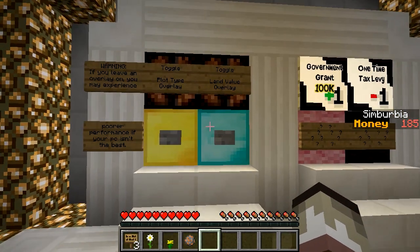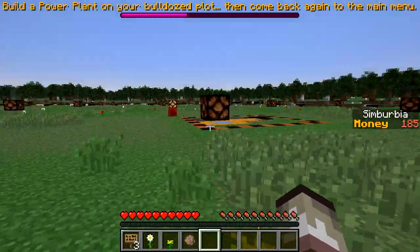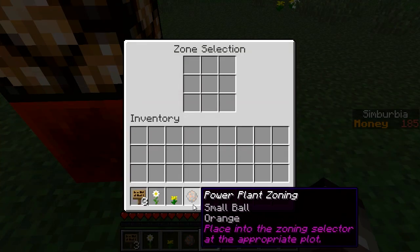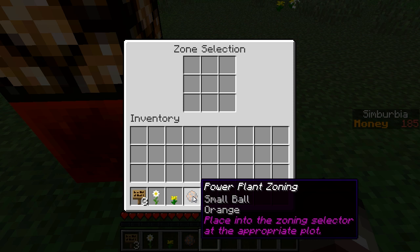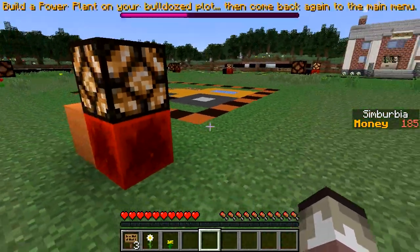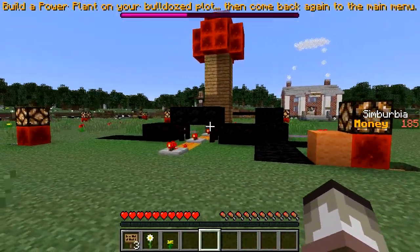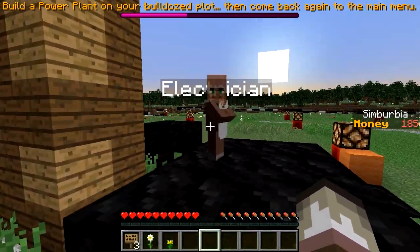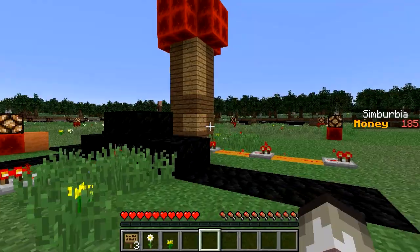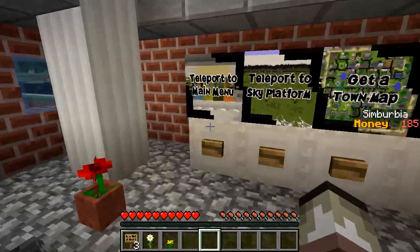Let's go back to the town hall. Apparently there are a lot of disasters that can occur randomly and destroy everything — some really weird ones including giants and other weird things. Zone selection — it looks like we put this in here as a small ball. We have to bulldoze the area first to terraform it, then put in what we want. And there's our power plant! A mini villager electrician — nice. All connected up with redstone.